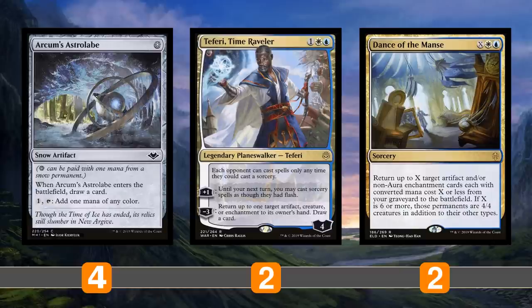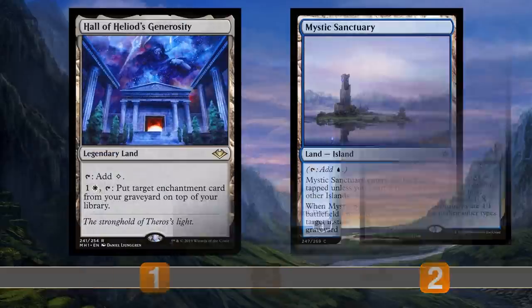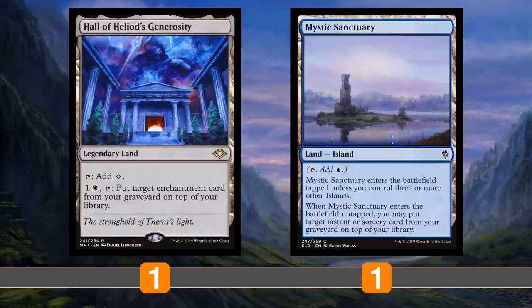Dance of the Manse can get back things like Arcum's Astrolabe and Mishra's Bauble if you're trying to draw cards, or most importantly it can get back Grinding Station if the opponent killed it, if they Thoughtseized it, or if Emery milled over it. You pay X and return X target artifacts of CMC X or less, so you can get back a lot of stuff. Moving on to the mana base, starting with our tech lands: Hall of Heliod's Generosity lets you pay one colorless and one white to put an enchantment card from your graveyard back on top of your library.